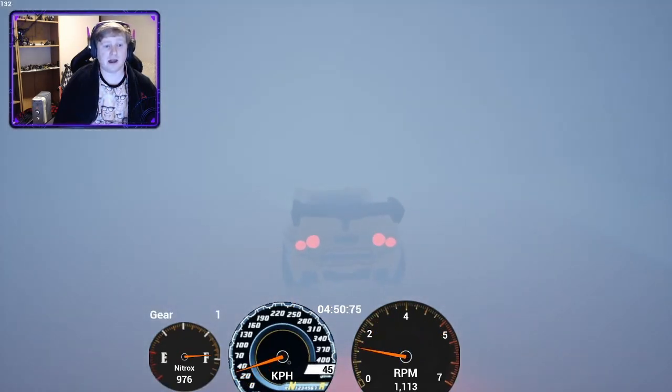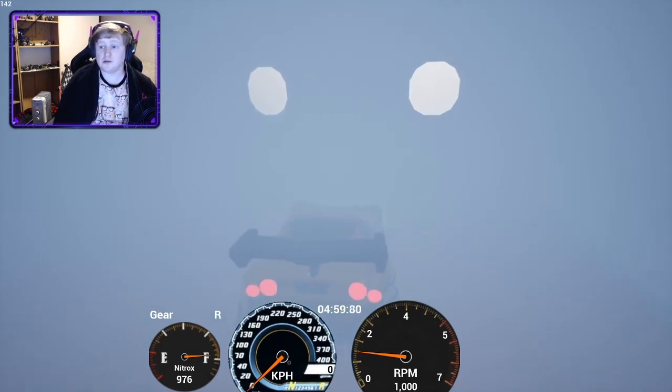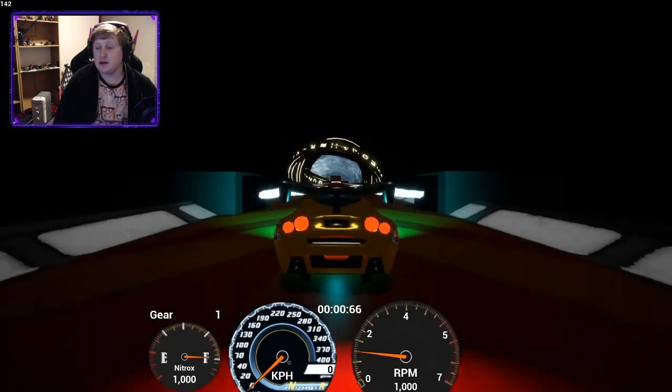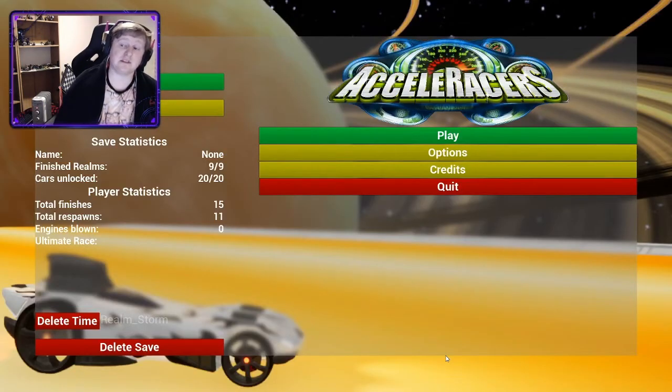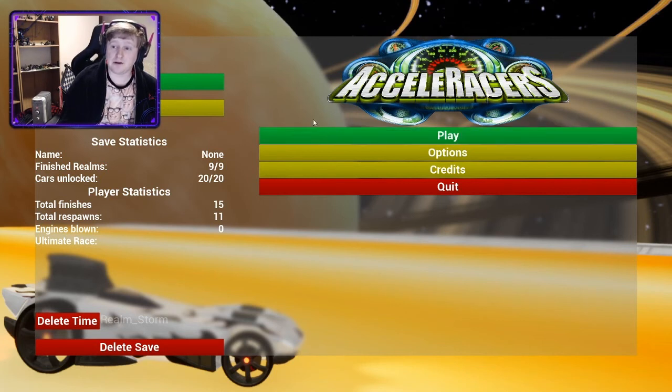Eventually the fog gets so bad you cannot see, and you will be at a crawling pace. Once you see these dots, that's the end of the track — you don't need to take it easy anymore, you can just use nitrox, or just drive. And that's the Fog Realm. That's how you get Flathead Fury, and that'll give yourself a decent car without a lot of effort. You can do that in one try — or sometimes it may take two or three. Good luck with that one, and next time we'll move on to something a little harder.